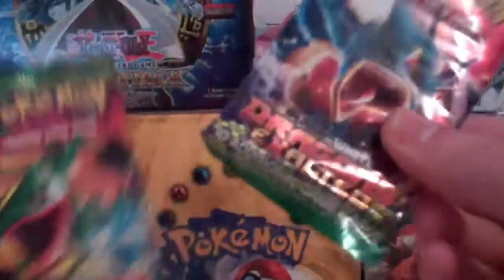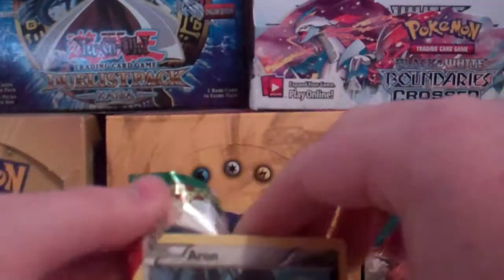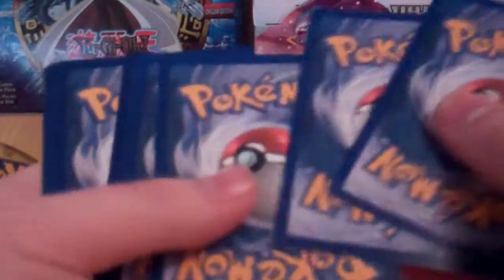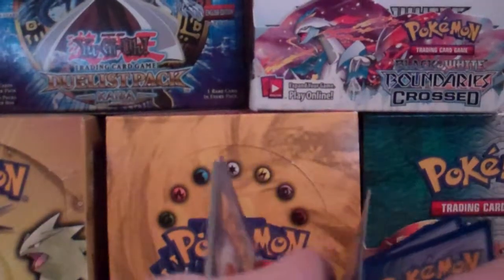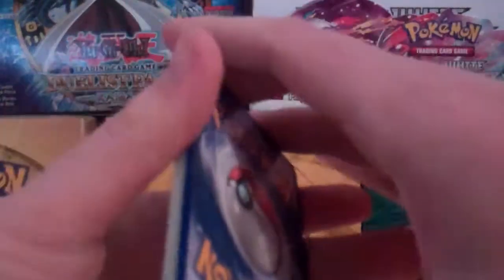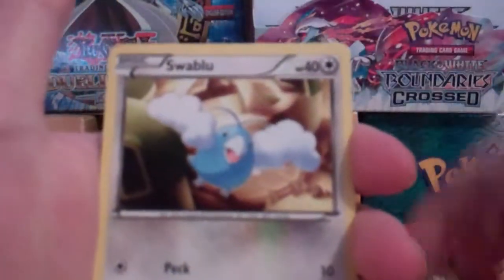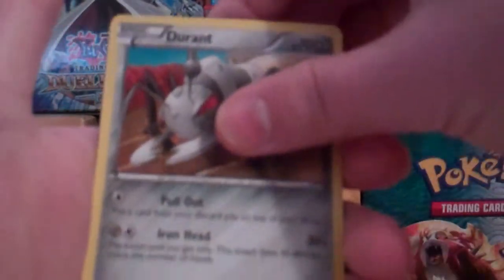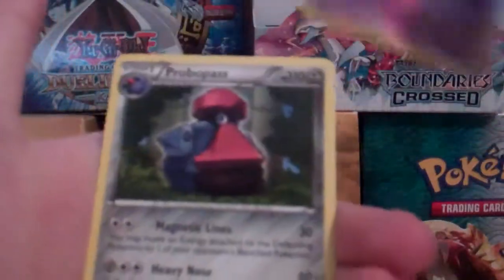And then we have two Dragons Exalted packs. So we have Aaron, Wurmple, Vulpix, Swablu, Electric, Audino, Durant — crazy artwork — and Blend Energy. Our reverse is a Drifloon, which is a rare, and our rare is a Probopass.